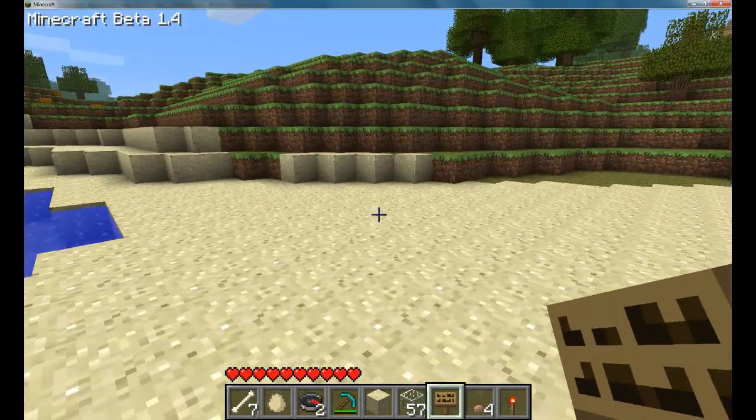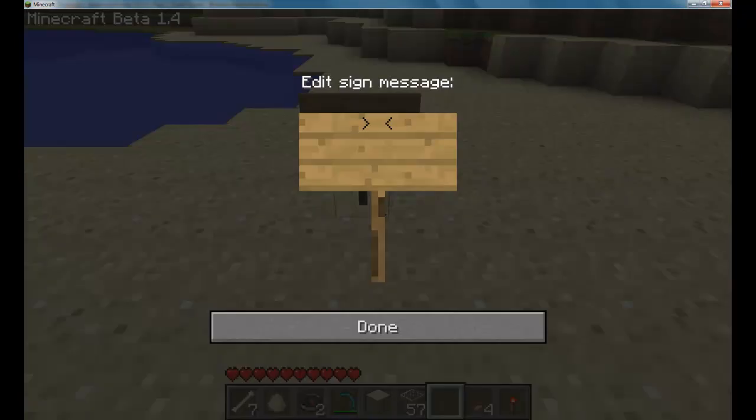What you do is you get a sign, you place it somewhere, and then you type bracket — or I think that's what it's called — capo wolf, and then capo pound, and then end bracket. And then I guess you put money here or something, so like $100 or $1,000.